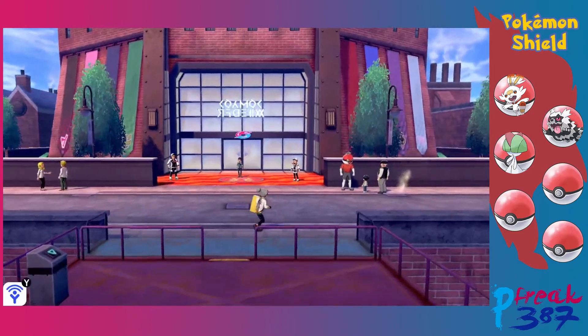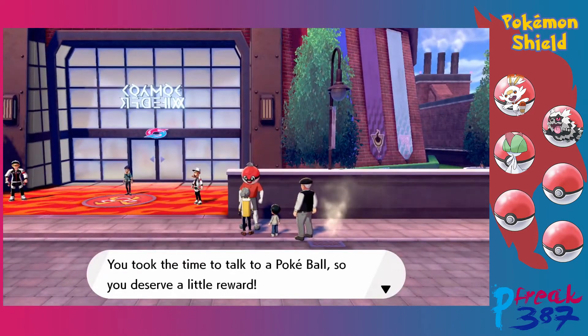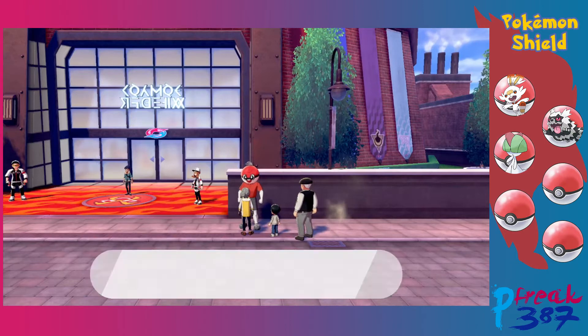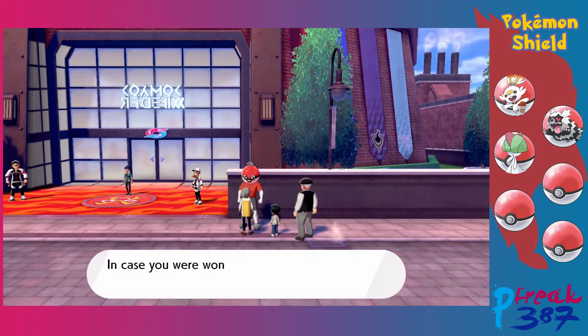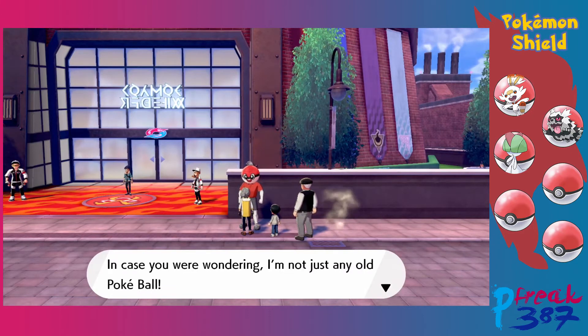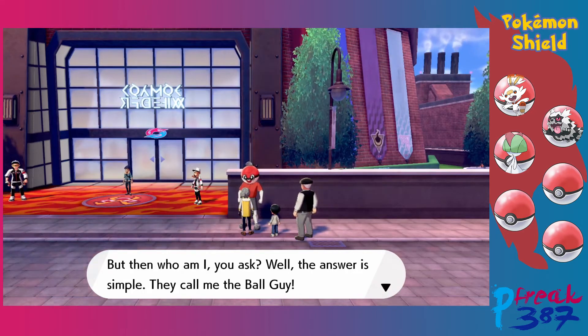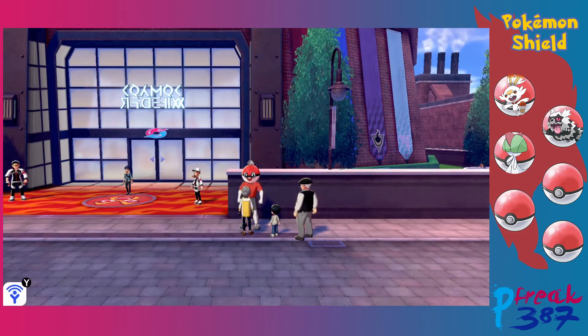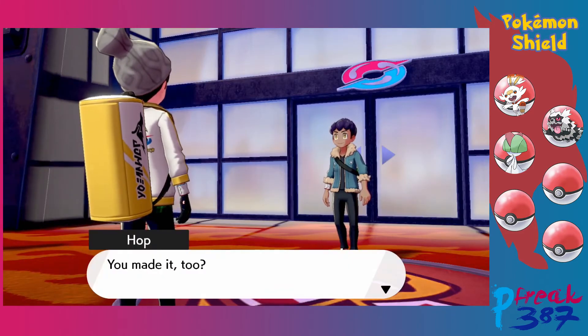Up we go — and what the hell are you? A talking Pokeball says 'Ta-da!' — I took the time to talk to it, so I deserve a little reward. He calls himself the Ball Guy. Hi Hop — finally, someone actually normal.